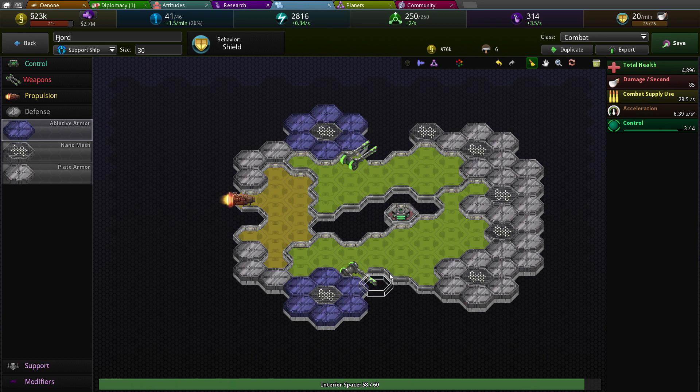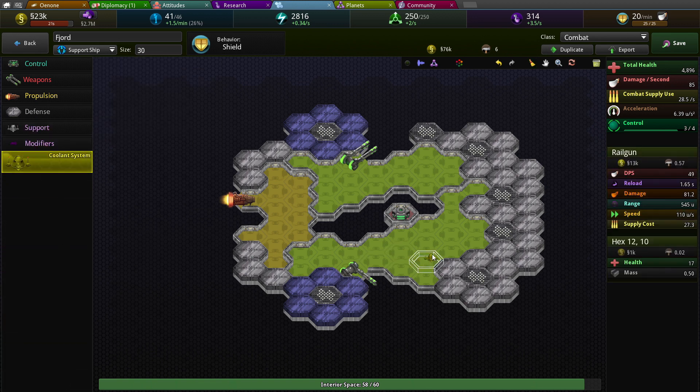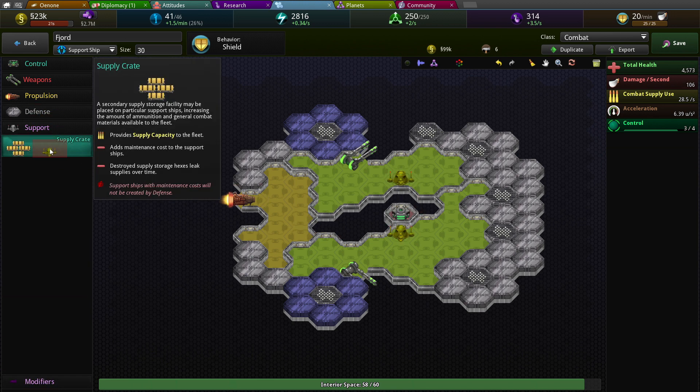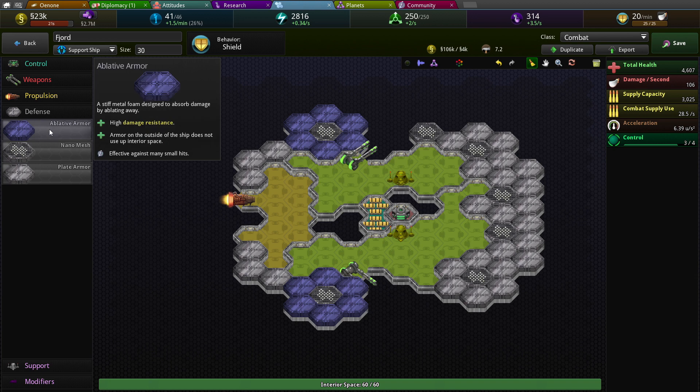Your damage per second is really low. So what can I do? I can put the coolant systems on these things. Support supply crates. And you can have two supply crates.